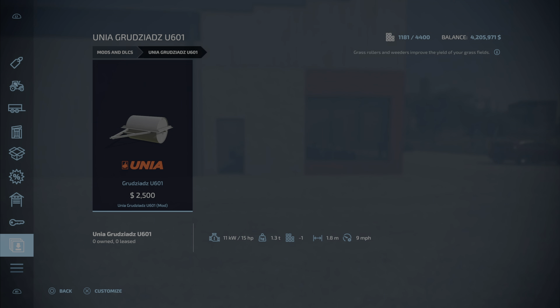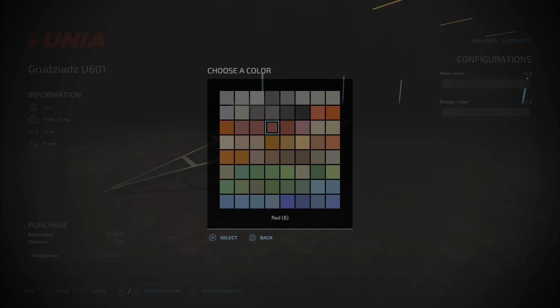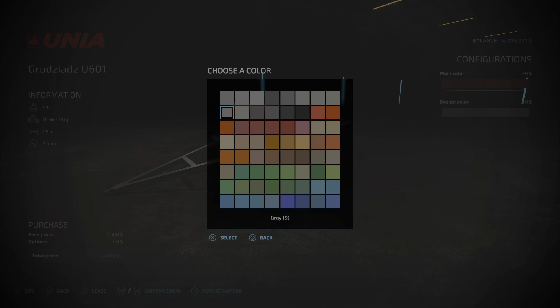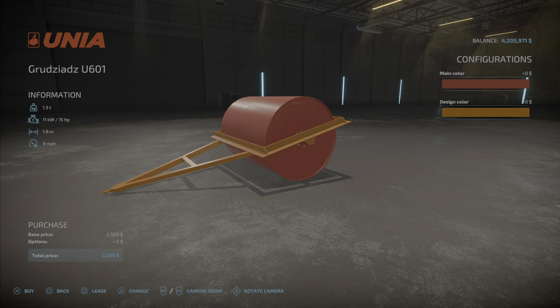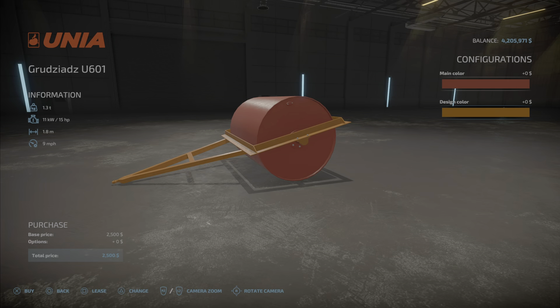This is going to be 2.14 megabytes to download and install, it takes up one slot, has a 1.8 meter work width, and we can change the colors. So this is the Unia — I cannot pronounce it — grass roller.